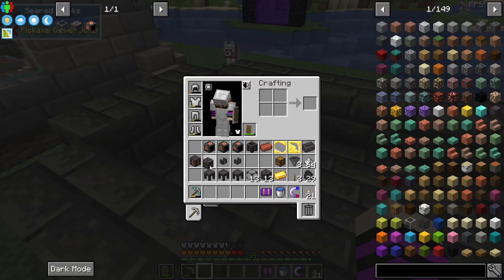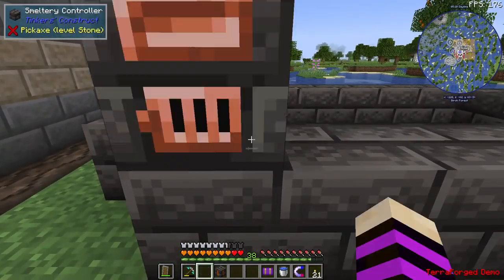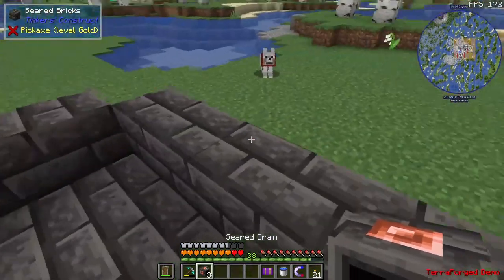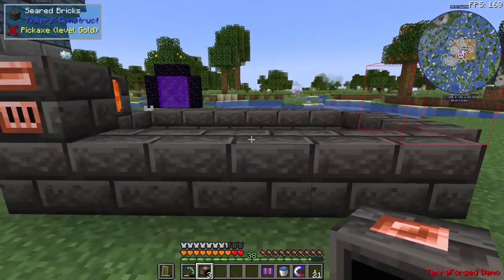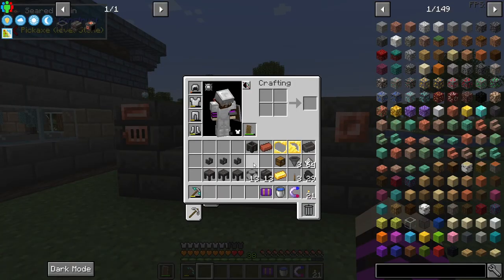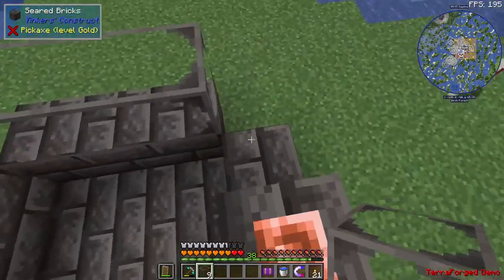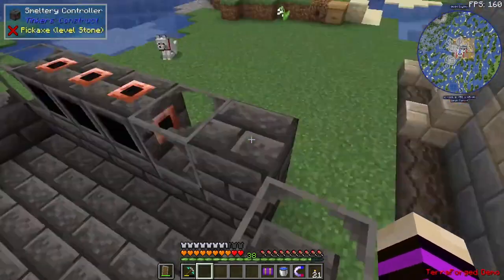For the second level, I'm going to add the important ones: the fuel tank and the smeltery controller. These are what form the multi-block. Let's put the smeltery controller here for easy access and the tank here. Let me use three seared drains. The drains point the opposite direction — it's an aesthetic choice, I just prefer them facing inside since it looks like the output. Now we just need to complete the row with our seared glass.